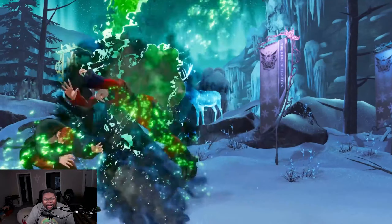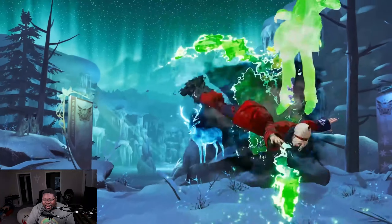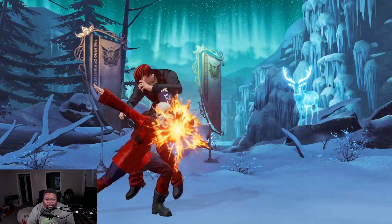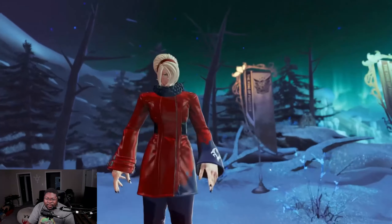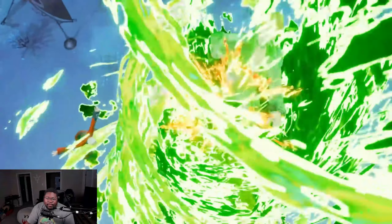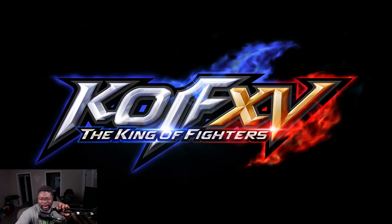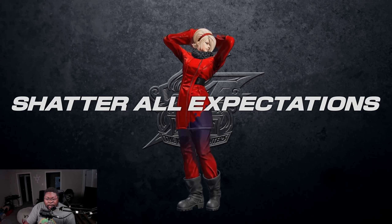I didn't expect that to clash. So Yori's flame is a mid? I did not expect that — I always thought it was a low. Five-finger death punch. Flame pillar — got you. All right, so Ash looks pretty similar.